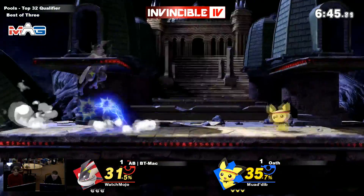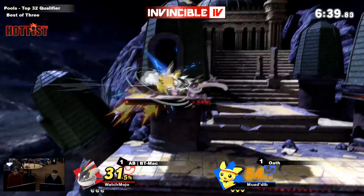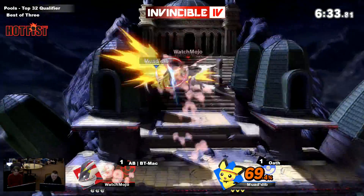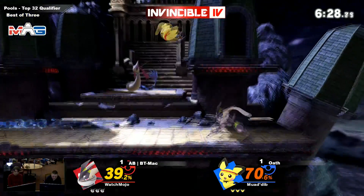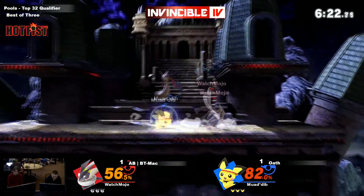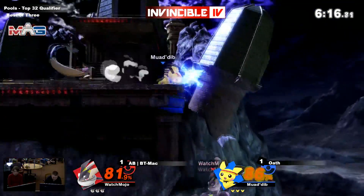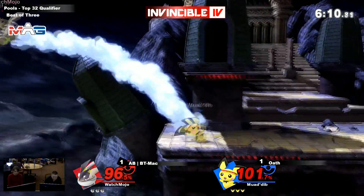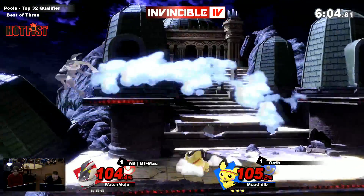Counterpick to Unova from BT Mac. He's going Unova because he won on Pokémon Stadium 2 — he can't go back to Pokémon Stadium 2. This is actually basically like Pokémon Stadium if it worked better for Pichu, because there are walls on the side so you can use T-Jolts and wall jumps. But the platform layout is what BT Mac wants — that was clearly the methodology for the counterpick. Plus it's a little smaller so Pichu can't run away as much. That was really good reflexes — a drop down, wall jump, back air. I didn't know you could do that on Unova.